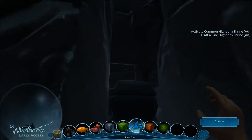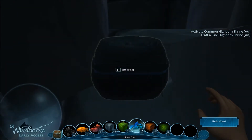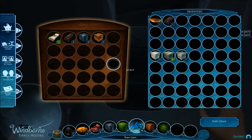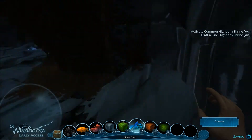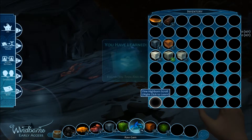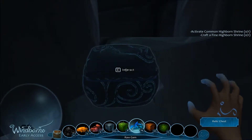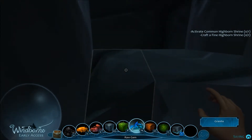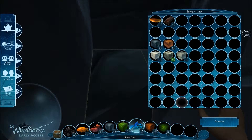As I said last time, we will be starting this episode off by seeing what we've got in this chest. Hopefully something interesting. Nothing too much — some granite, some sandstone, nothing we're going to keep, some iron. But this scroll is nice. Highborn thin railing. Let us grab this relic chest.